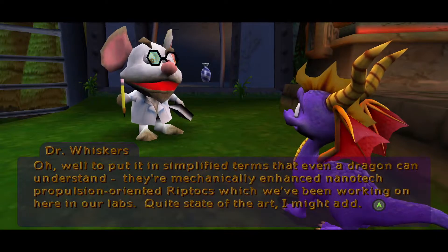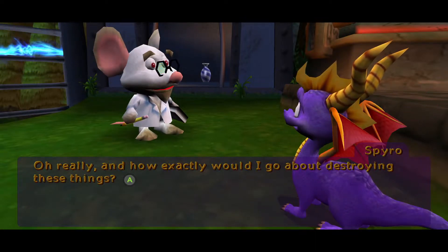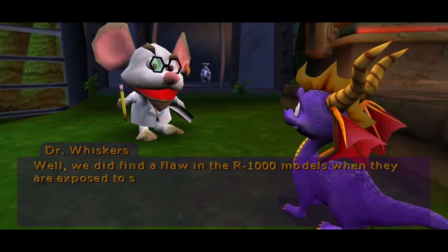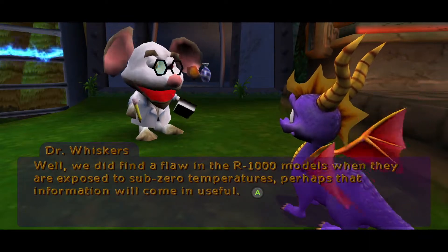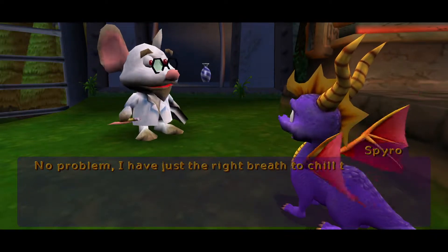To put it in simplified terms that even a dragon can understand, they're mechanically enhanced nanotech proportion-oriented riptox, which we've been working on here in our labs. Quite the state of the art, I might add, but they're very edgy. And how exactly would I go about destroying these things?